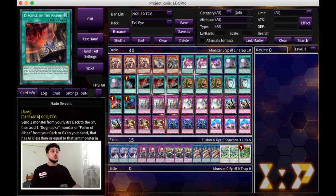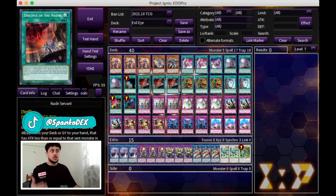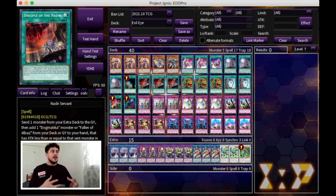We are playing triple Nadir Servant. Nadir Servant on its own is a plus two — you activate it, send your Titaniclad, search your Ecclesia, that's a one-for-one. Then you summon Ecclesia, search your Punishment, that's plus one. And then at the end phase with Titaniclad you can search your Fleur de Lis. So you're going plus two just with one Nadir Servant. This card is insane — it decks into your deck and lets you go through it, because you want to get rid of as many cards in the deck as possible so that when you draw, you're drawing your traps or your game-winning cards.